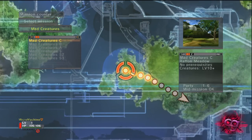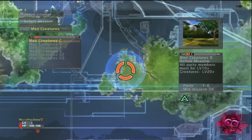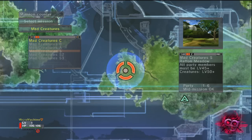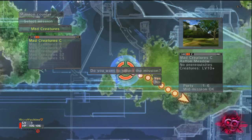Each mission has a requirement — you can be any level for that. The creatures are level 10 plus. People must be level 10 plus for that, 25 plus, 45 plus for an S, 70 plus for S2, and you need to be level 100 plus for S3. So we're going to go and do a C run.